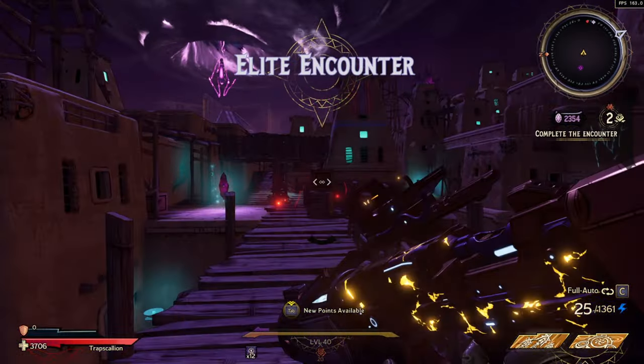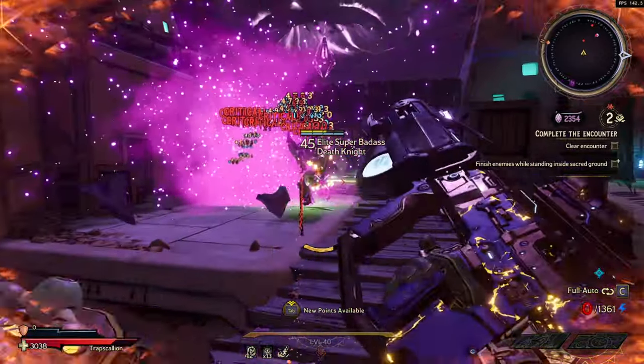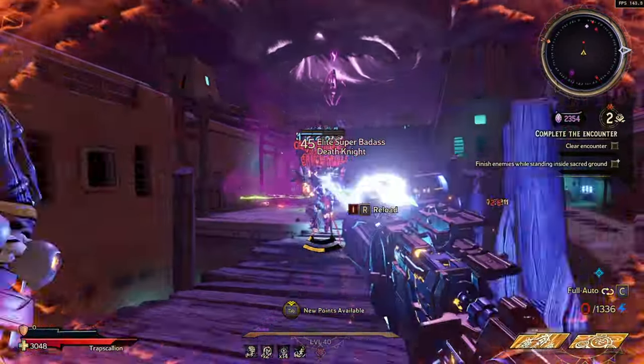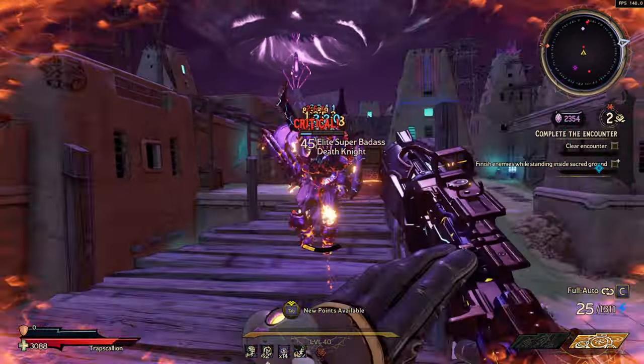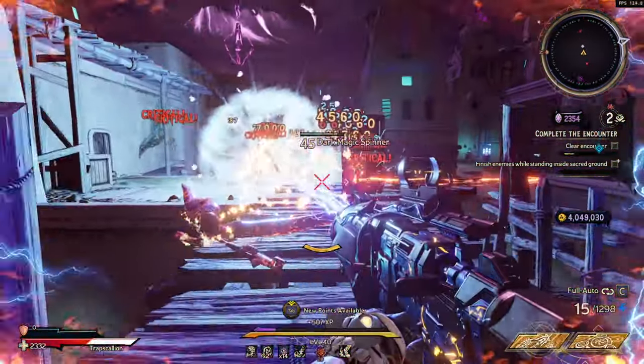What's going on guys, it is Insanity here and welcome to today's video. Today we're going to be talking about the Live Wire SMG in Tiny Tina's Wonderlands. This SMG is an extremely good mobbing weapon and is able to kill multiple enemies quickly in one mag. This weapon only comes in the shock element.